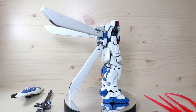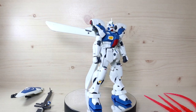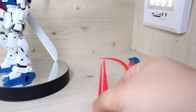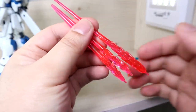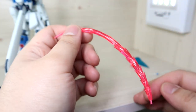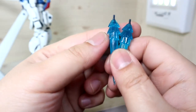Now let's go over components. We have some basic stuff: the typical three beam saber effects slash beam firing effect parts — you get the long one and two shorter ones, and the bent one as well. We also get two thruster effect parts, which is very nice.